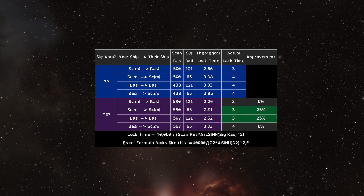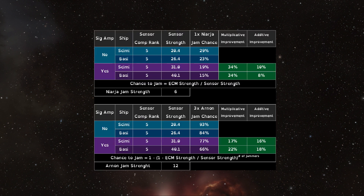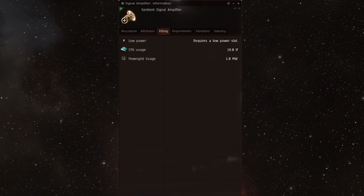Unfortunately, you're still likely to get jammed by the R9s in the third wave of TPPHs, but a SIG amp will significantly reduce your chances of being jammed by Niarja in TCRCs. For semis with LADAR sensor comp 5 and a faction SIG amp, you'll only get jammed one out of 5 times by the Niarja. And for Bastions, you'll be looking at a 1 in 7 chance, which isn't too shabby. It's not that hard to free up a low slot on the incursion Logi fits, so SIG amps are relatively easy to fit.